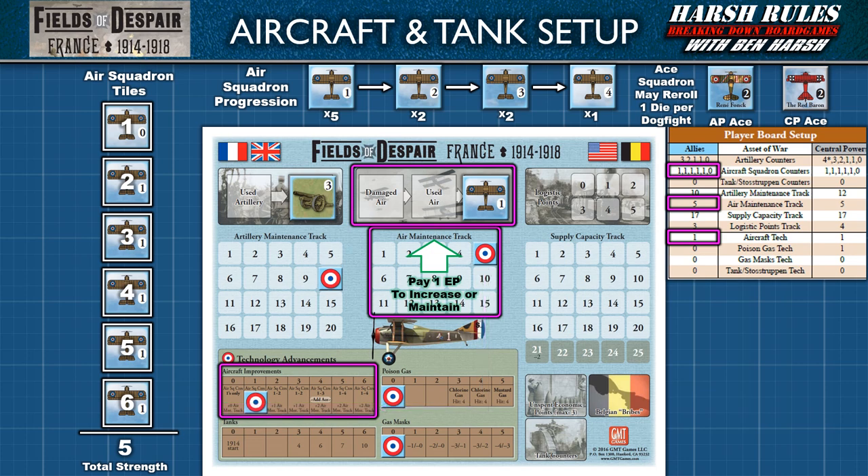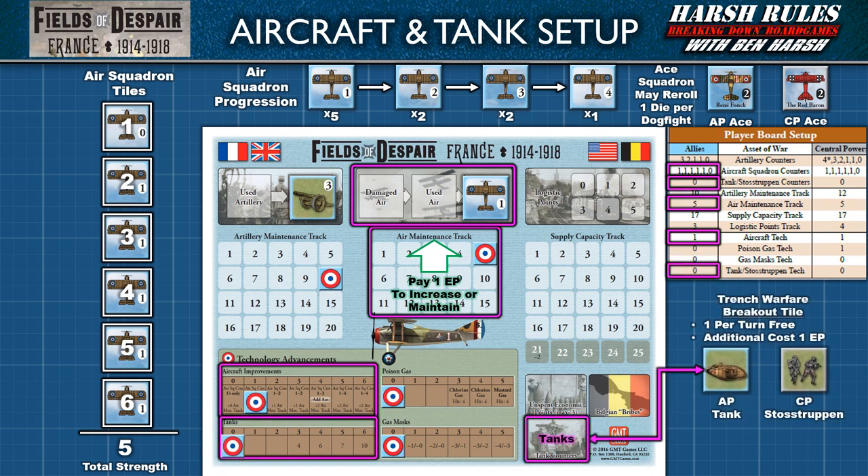Before we move on to supply, let's quickly cover tanks. Once trench warfare occurs, breakouts can only be conducted by spending a tank tile. However, players will first need to advance their tank technology to level three. When a player reaches level three during a production phase, they immediately receive one free tank tile. Additional tank tiles may be purchased at a cost of one economic point each. The number in the space indicates the block strength that may break out per tile. The higher the tank level, the higher the block strength that can break out per tile. These same rules apply for the Central Powers player, except their tiles are themed as the Stadstruppen.